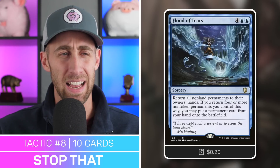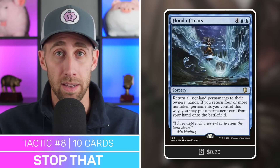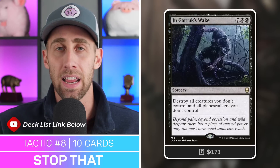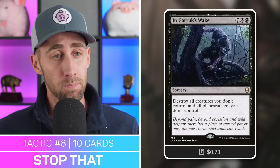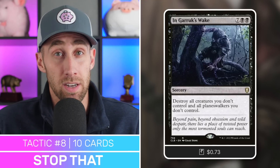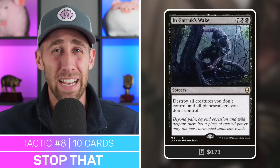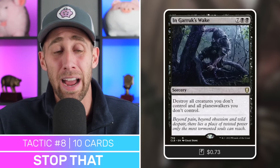Flood of Tears — return all non-land permanents back to owners' hands. If you return four or more non-token permanents, you can put a permanent card from your hand onto the battlefield. Wipe things out, then get your commander back out with its great ETB to get the Binding Blade out of your graveyard. And finally, In Garruk's Wake — a massive board wipe. We've got plenty of great ways to ramp, so nine mana is not a big problem. Destroy all creatures you don't control and all planeswalkers you don't control. Wipe your opponents out and let your creature with the Binding Blade attached get through to flip Withengar. As the game goes on, your secret commander is going to get even more deadly — if two opponents get taken out, Withengar could be a 39/39.